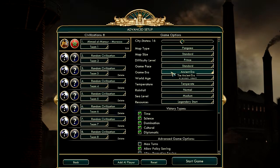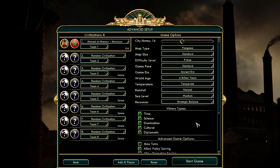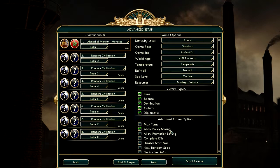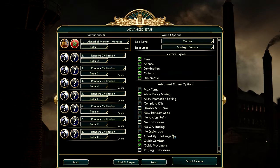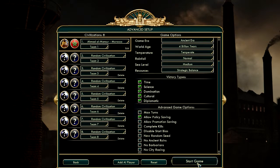Prince difficulty seems fine. Everything else is pretty standard — legendary start, strategic balance. I'm going to allow policy saving as usual, uncheck the one city challenge, and enable quick combat and quick movement. I think that's all the stuff that should be done, so I'm going to start the game.